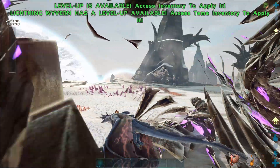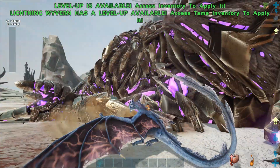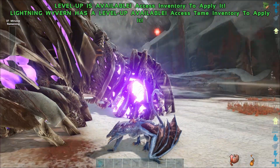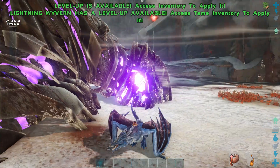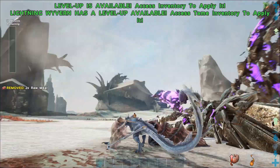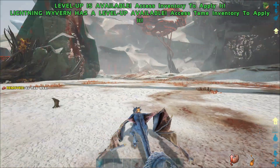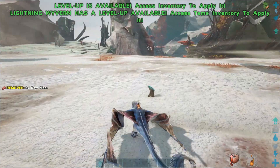The other option is your admin cheats — spawn in a Broodmother or something like that and defeat the boss right there in front of you. That's about the only two ways you're going to learn all the tekgrams, and it's a bit sad but that's the truth. There's nothing else we can do about it unfortunately. However, I do want to leave with this point.